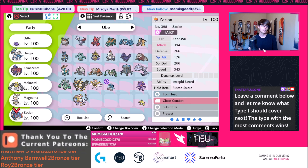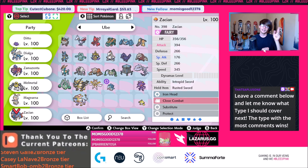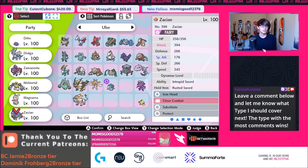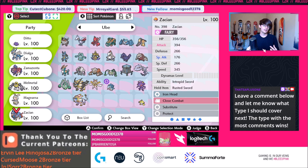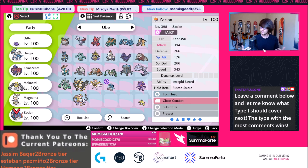Zacian gets Close Combat and Sacred Sword to take out other steel types — Sacred Sword rips through Ferrothorn and Heatran. The meta will always be built around Zacian's speed tier. You'll want to apply speed control so you're a little faster — pair it with Regieleki, Tailwind support, Grimmsnarl, or Indeedee for redirection. At worst, Zacian is a one-for-one trade, which is really good in a format where every piece is important. You're going to start seeing more Substitute sets because Zacian is so popular — the key to elongating its presence on the board is using Substitute.